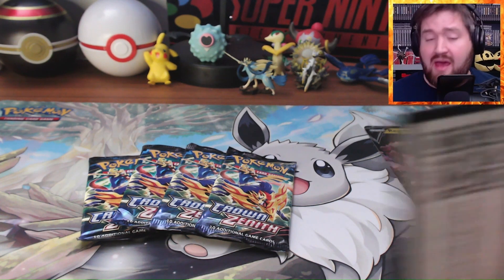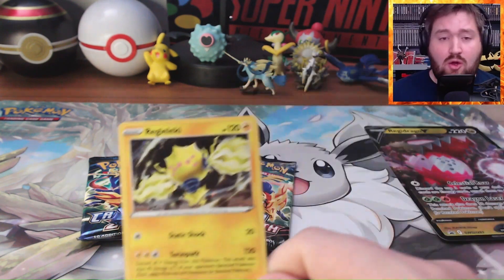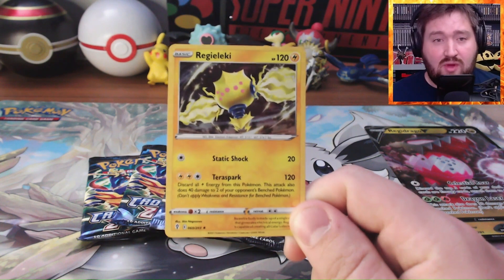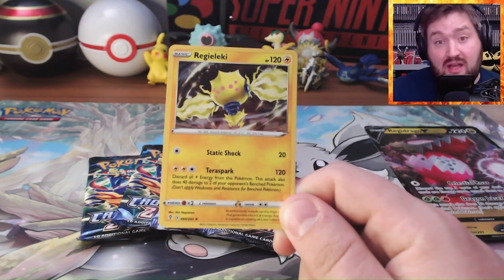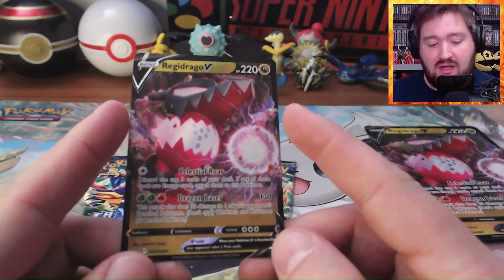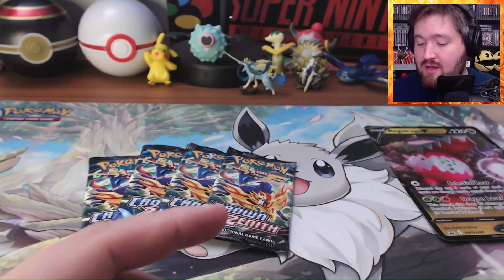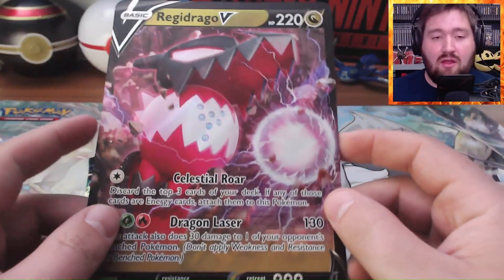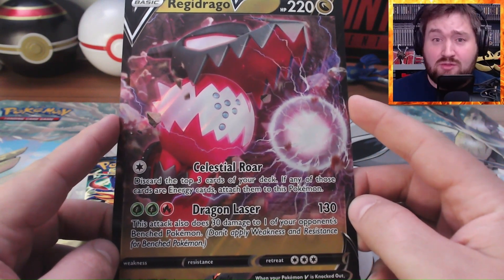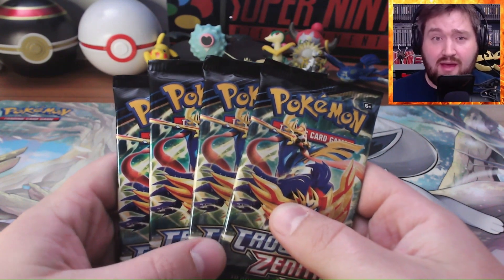So this pack comes with a code card. It also comes with a Regilecki card — just a regular Regilecki. If I got the Regilecki V collection it would have the Regilecki V. It does come with a Regidrago V with Celestial Roar — that is a cool card. And then we've got the big oversized Regidrago V. So if you weren't able to read the words before, now you can. It also comes with four Crown Zenith booster packs, so let's crack into these.